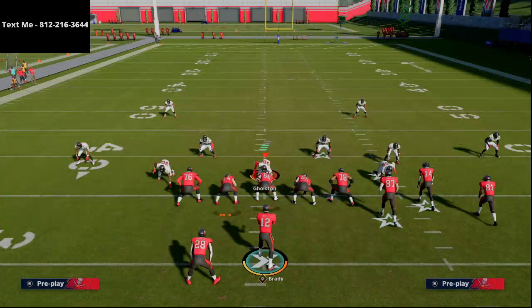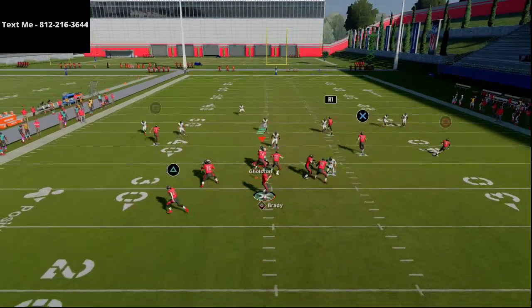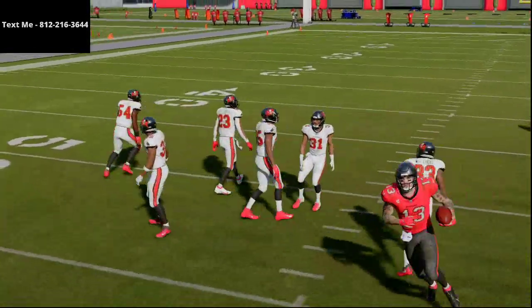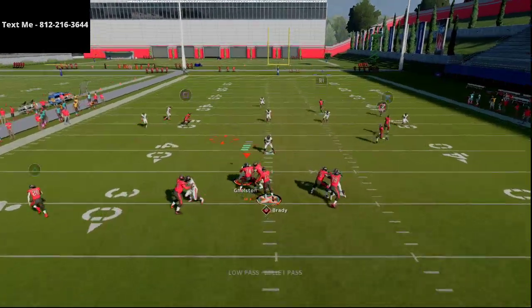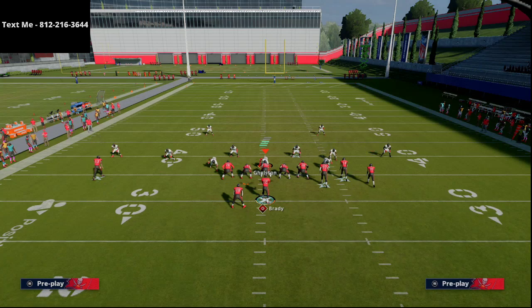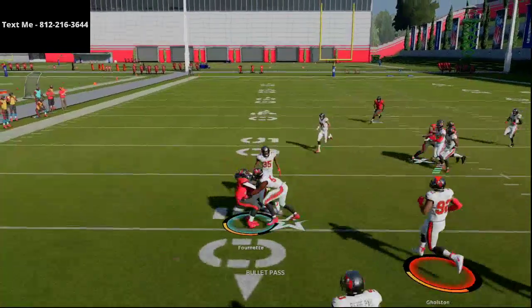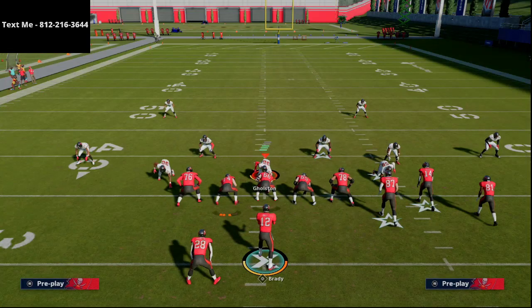This is one of the best and most slept-on plays in the Gun Bunch this year. I haven't seen many people running it — I've seen a lot of flood and double post, but this route combination is really consistent, especially against Cover 3. You also have a check-down read on the in route to the left, and you can put your running back on a ghost route or flat pattern, which is really effective at pulling zones down to open up throwing windows behind them.